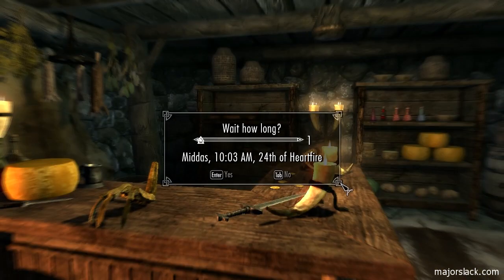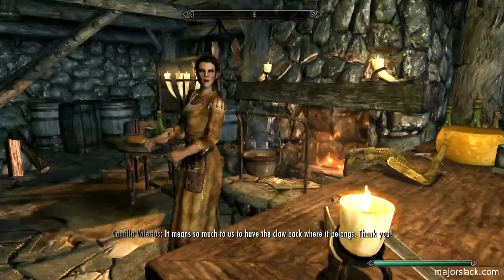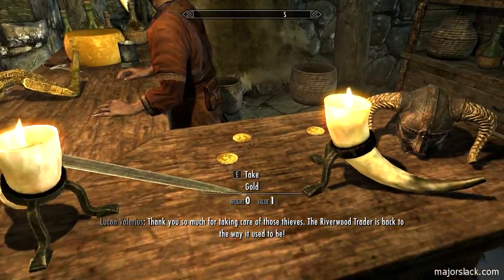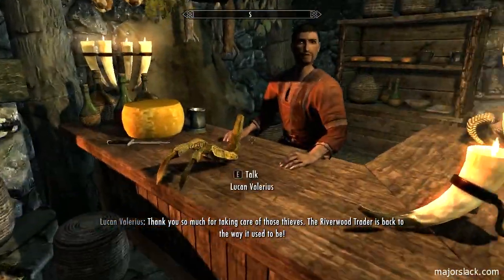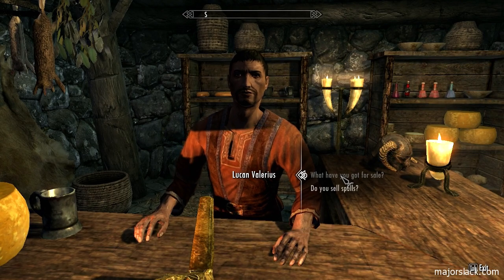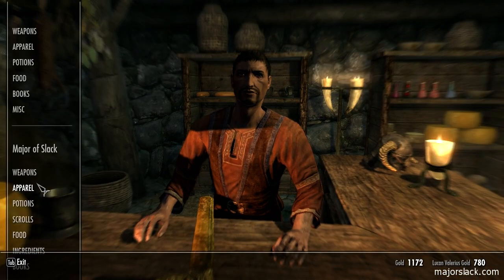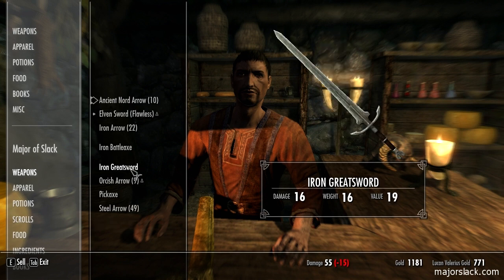Lucan - who's not here? Wait an hour, he'll drop in. It means so much to us to have the claw back where it belongs. So much that you just leave free gold lying around on the counter? The Riverwood Trader is back to the way it used to be. It's me who isn't a complete fool - you on the other hand leave free stuff right on your counter that people can sell right back to you.